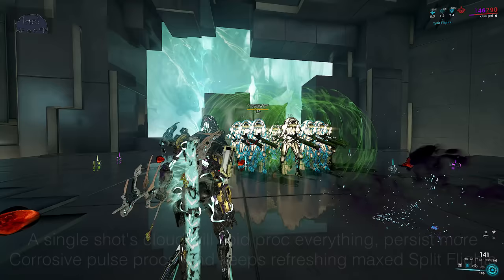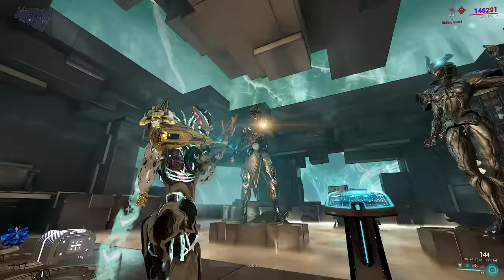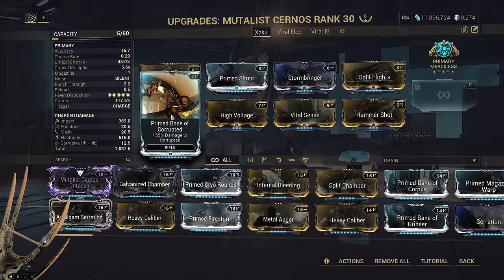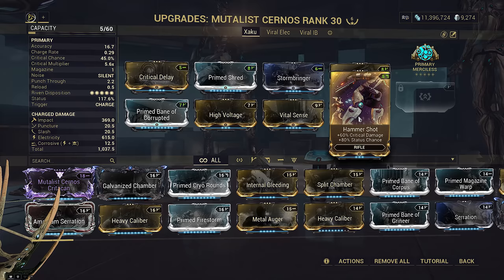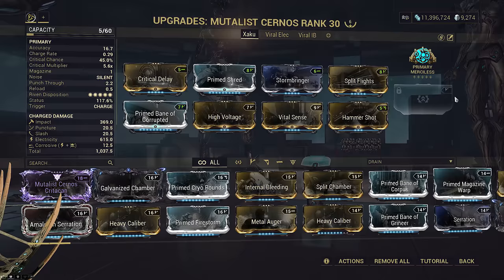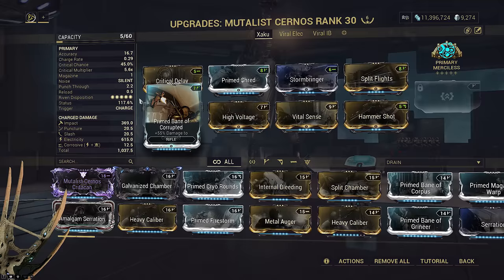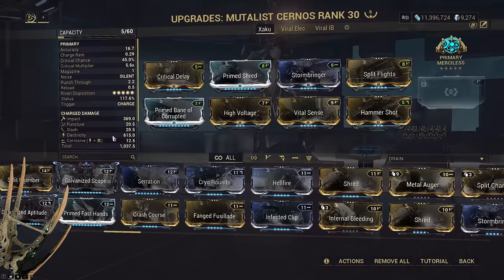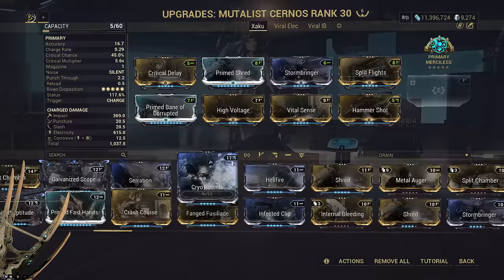Split Flights is more important than Galvanized Chamber because it produces a higher amount of maximum multishot and procs instantly without requiring kills — very good for a slower firing weapon like a bow compared to auto rifles or big crit sticks. Two slots on electric to maximize elemental weighting and scaling damage. Standard crit damage and Prime Bane to double dip electric procs for 2.4 times more damage. For this last slot I've opted for Hammershot. While the crit damage it offers is relatively less than the base damage Serration could give when considering final total damage even with Primary Merciless, the 80% status from Hammershot brings a massive DPS boost and pushes it above Serration. We don't mod Galvanized Aptitude on the bow because it doesn't work properly — it scales off only 10 damage instead of the Mutalist Cernos' actual 410 base damage.